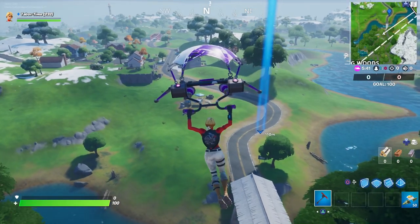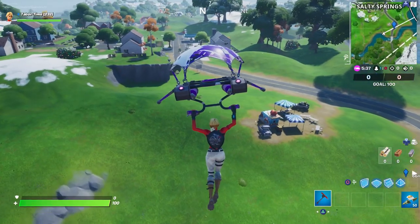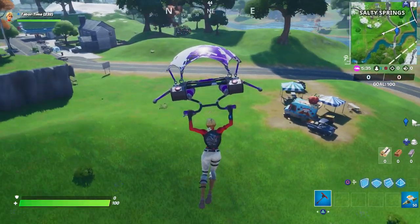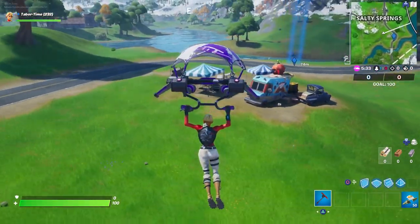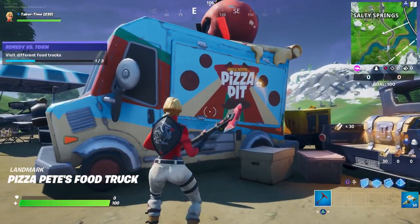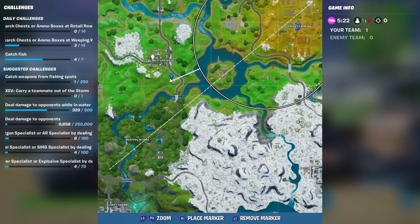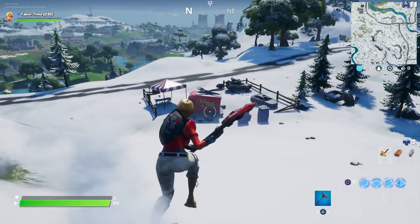The next one you're likely all familiar with — you've probably run by it at least a few times in some matches. It's just southeast of Salty Springs. You can see it right here; there's a little gazebo-like setup plus a truck with a chest on it. This is Pizza Pete's food truck, located just southeast of Salty Springs.